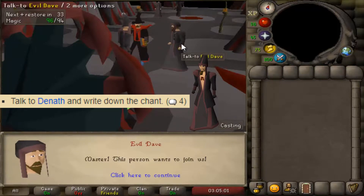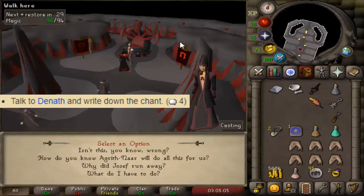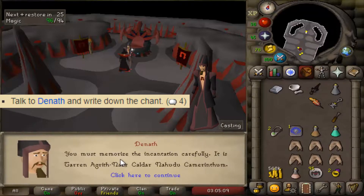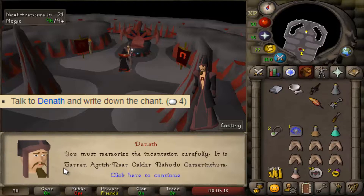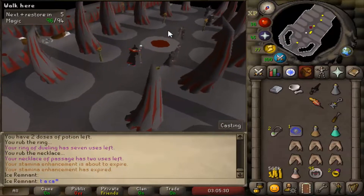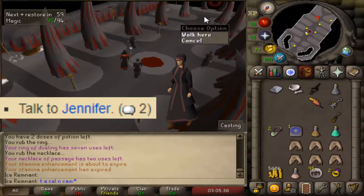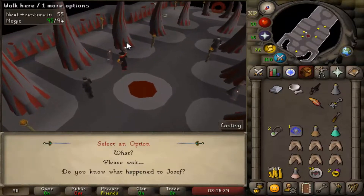Use option 4 when talking to the north. Either print screen the incantation or memorize it. Talk to Jennifer with option 2, then talk to Matthew with option 3.